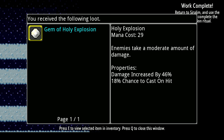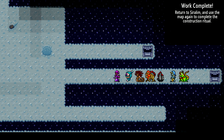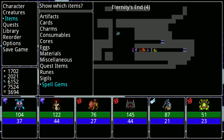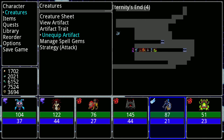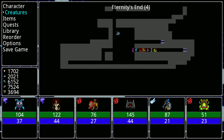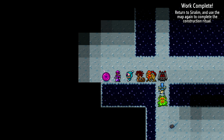Holy Explosion - enemies take a moderate amount of damage, damage increased by 46%, 18% chance to cast on hit. That's not bad at all. But it is a light one. I think that guy is a light creature - the guy I wanted to replace. Cast on hit is always nice.